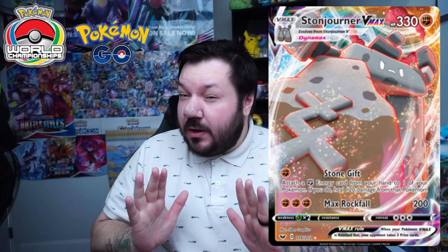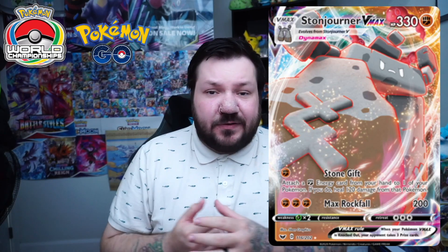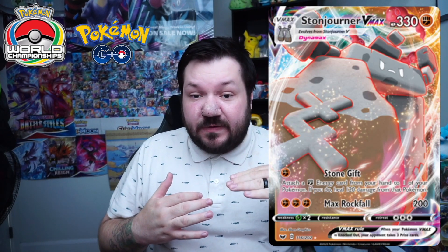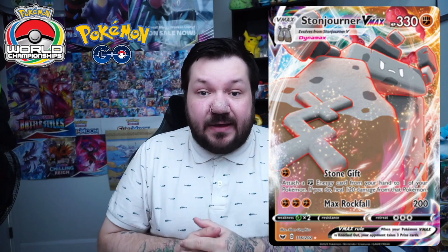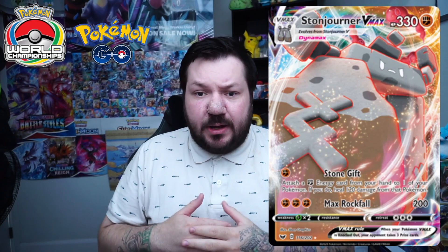Now, all that putting aside, why is it being good now in our Pokemon Go format heading into Worlds? Well, with the format being centralized around Arceus, Inteleon, and Palkia, with Mew taking a severe dip in play, Stonjourner VMAX loses its worst matchup — Mew VMAX — and Palkia and Arceus Inteleon are very played.